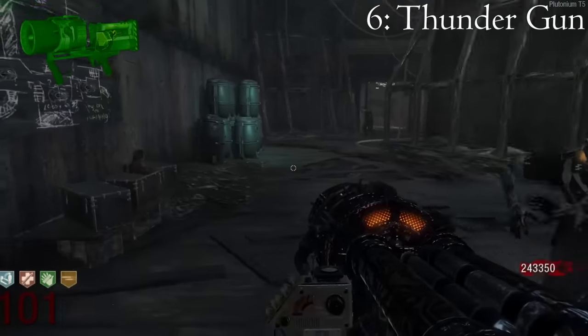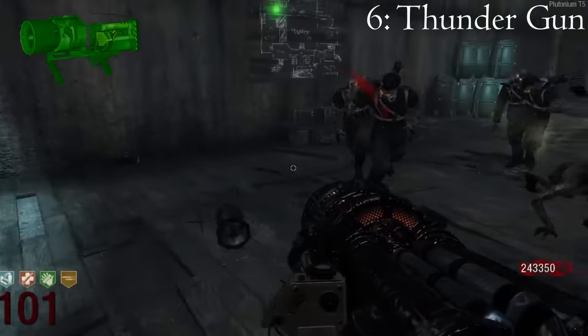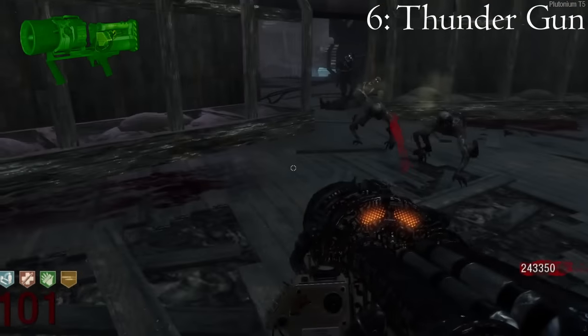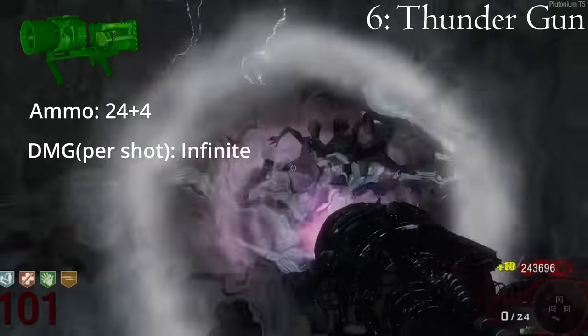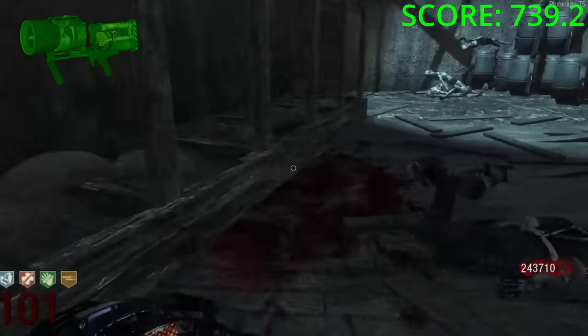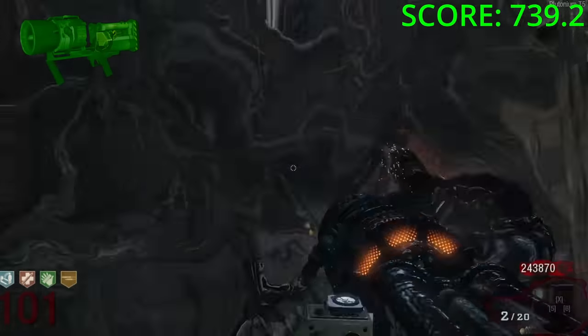The Thunder Gun, when upgraded to the Zeus Cannon, was first introduced on Black Ops 1 Kino der Toten. It fires compressed air that flings hordes of zombies away from the player and kills them instantly. The weapon has infinite damage so it will never stop killing and it holds a reasonable 28 shots when pack-a-punched. This weapon is at best able to kill 672 zombies on round 100, and I gave it a green rating because if you are trapped with this thing all it takes is one shot to completely clear out what's in front of you.